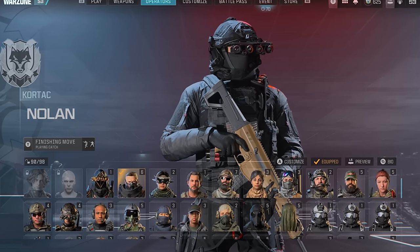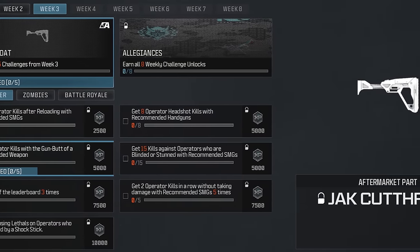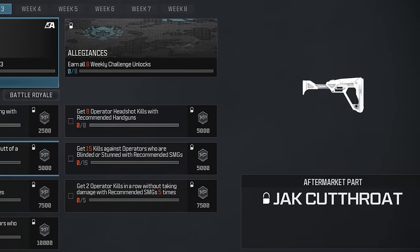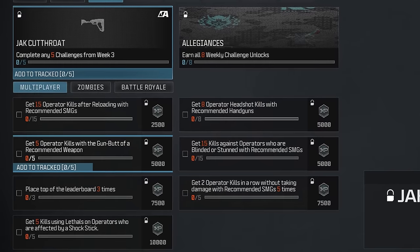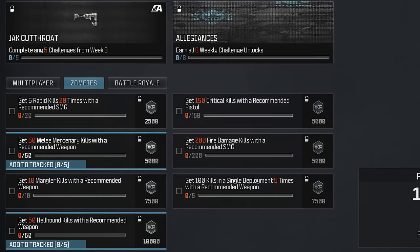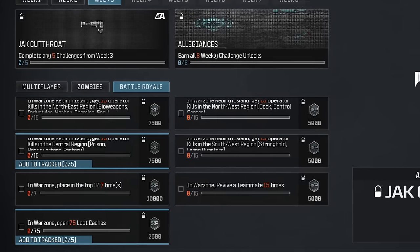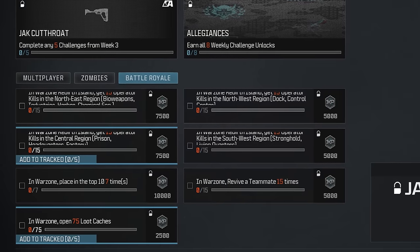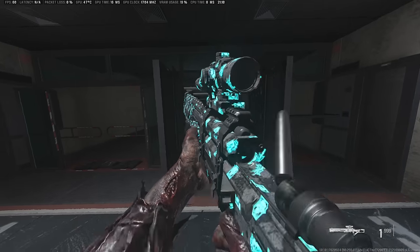The new weekly challenges don't go live until Wednesday morning, but thanks to Reality Leaks we have an early look. A new Jack Cutthroat attachment will be available to unlock. There are challenges across multiplayer, zombies, and battle royale modes — you'll need to complete five out of seven available challenges. These go live around 9–10 a.m. Pacific Standard Time. Week four will be the last set of weekly challenges before the mid-season update. Once you complete all eight weeks, you'll unlock the fully animated and universal Allegiances weapon camo.